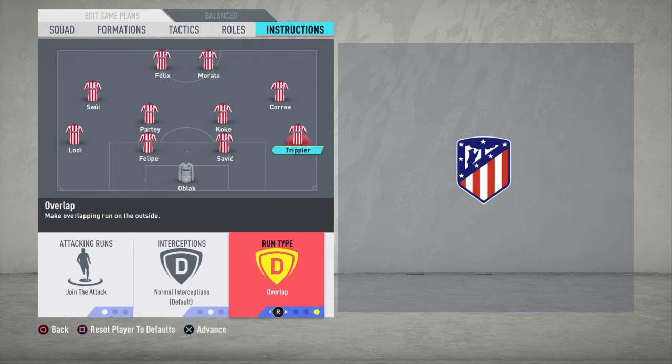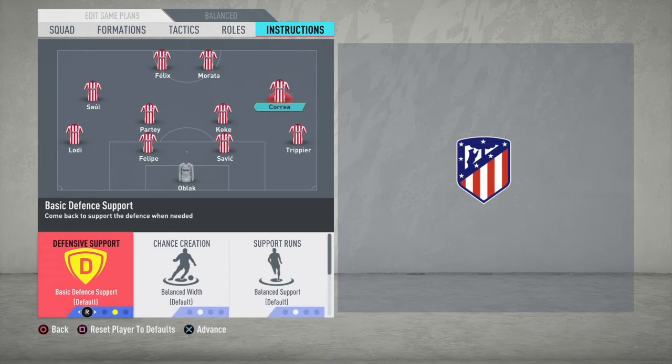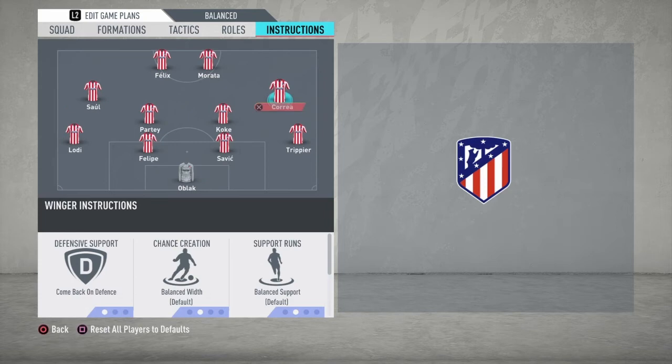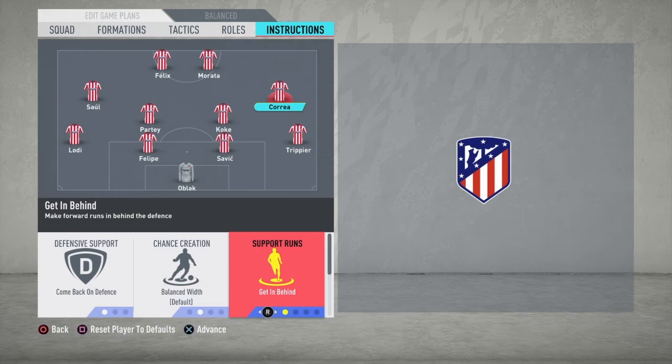For our two wingers, we assign them both Come Back on Defense so they support the defense and help maintain the shape of our four back defenders. For Saoul, Cut Inside so he can help in building play and get into the box for crosses. For Carrasco, we keep him on Balance but Get Behind, because he has the pace to help create and score chances and get into the box.